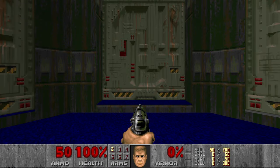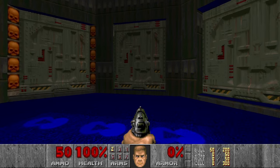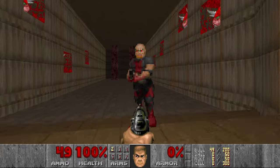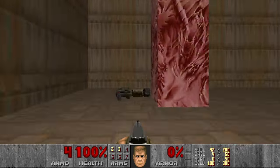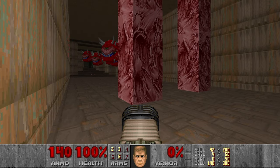Map 8 now. This map is a bit confusing if you don't know where to go, so I came up with my own sequence of rooms to visit. The first one is the room to the right of the yellow door, because here we can get the shotgun, plasma and cells. Be sure to press the switch because it opens the door to the secret room with the BFG.